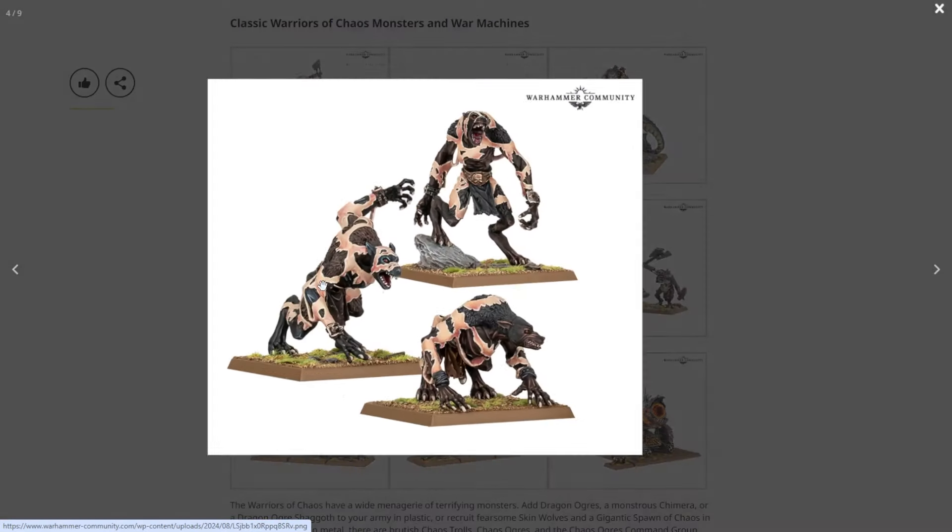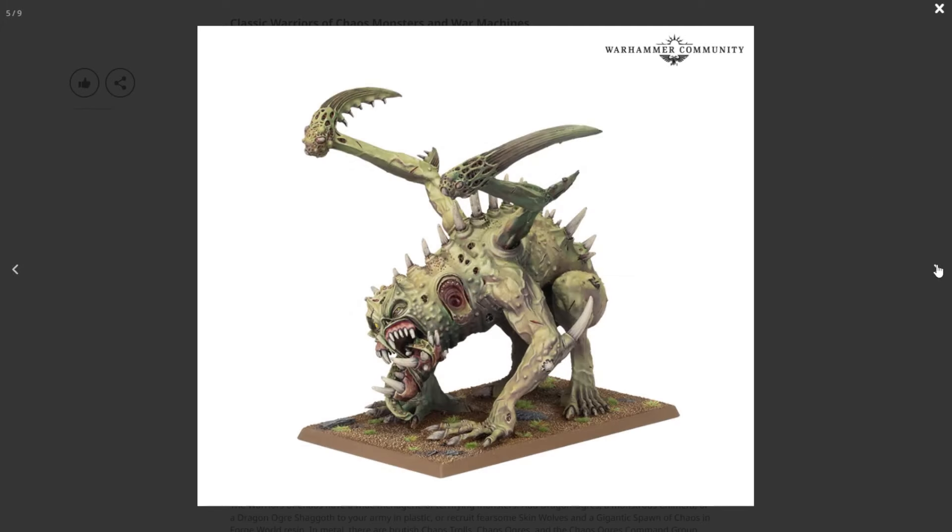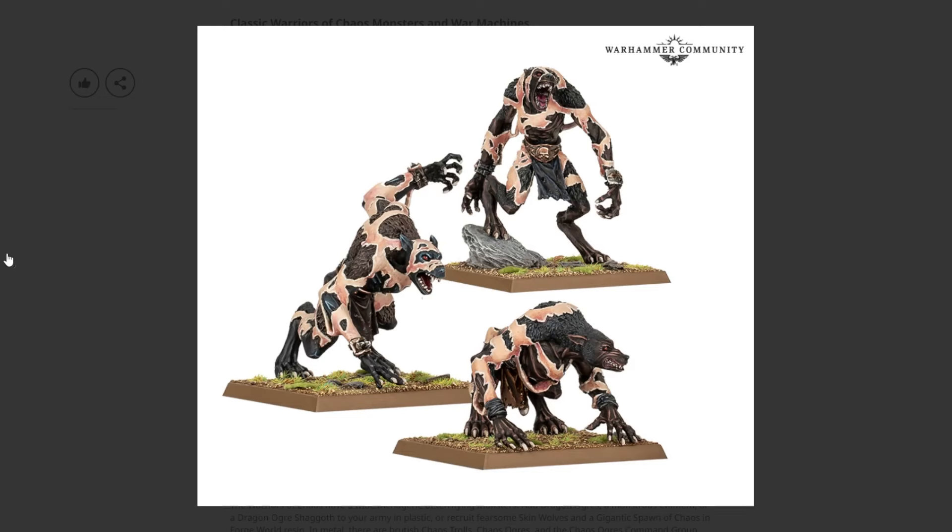The next ones are Forge World resin: Skin Wolves and Spawn of Chaos. The Skin Wolves — if you like Flayed Ones from Necrons, these are flayed one werewolves. The lore is about dwarves who tear out of their skin and transform into wolves. These are actually really cool models — I'm going to say these are the best werewolves Games Workshop has ever done. They're in resin so they'll be a little tricky to work with, but I'm probably going to get a set.